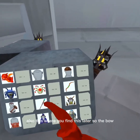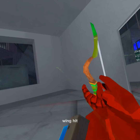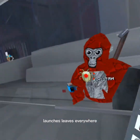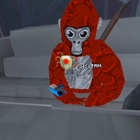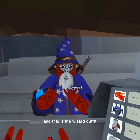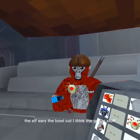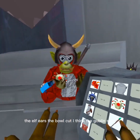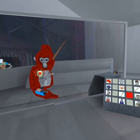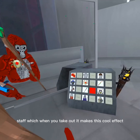Also this — I'll show you where you find this later. So the bow — we can hit, it launches leaves everywhere. And this is the wizard outfit. The elf ears. The bow cut, I think. The goblin stuff. The staff — when you take it out, it makes this cool effect.